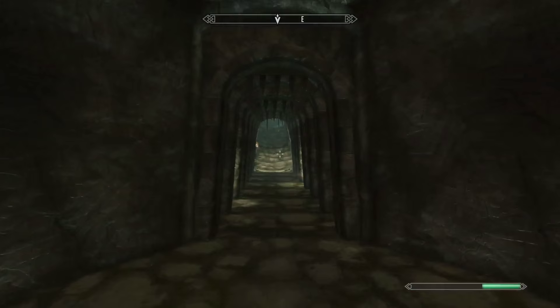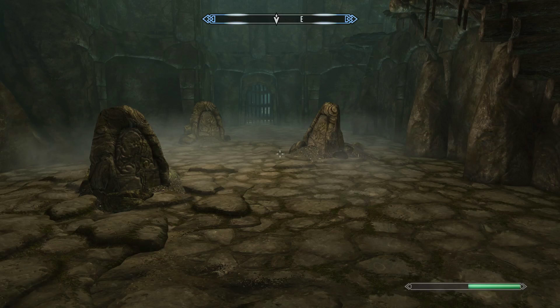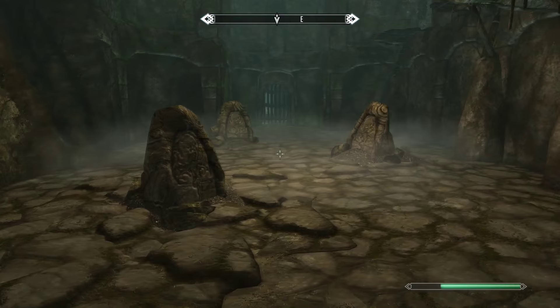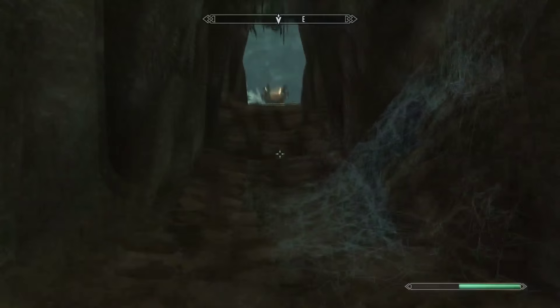Every time I come here I spend like ten minutes thinking I have to Whirlwind Sprint through these and then run through the doors, but that's not actually what you want to do. What you want to do — let's wait for this to reset — run at full sprint and then when you get up to this... boom. It's tricky, it's really the only thing in Skyrim that's actually difficult to do to some extent. You sort of just have to time it really well — it's difficult but nothing impossible.